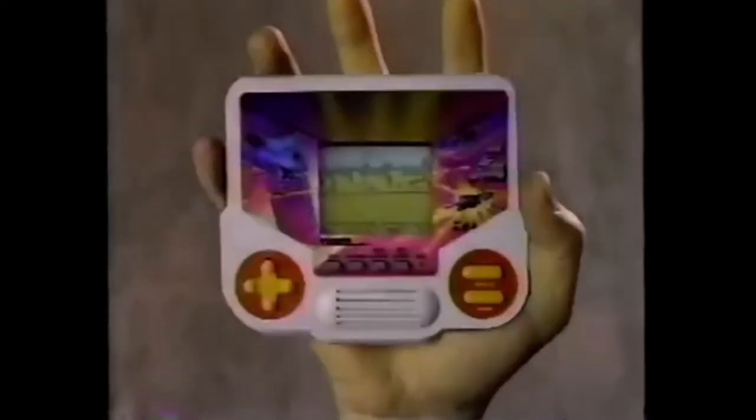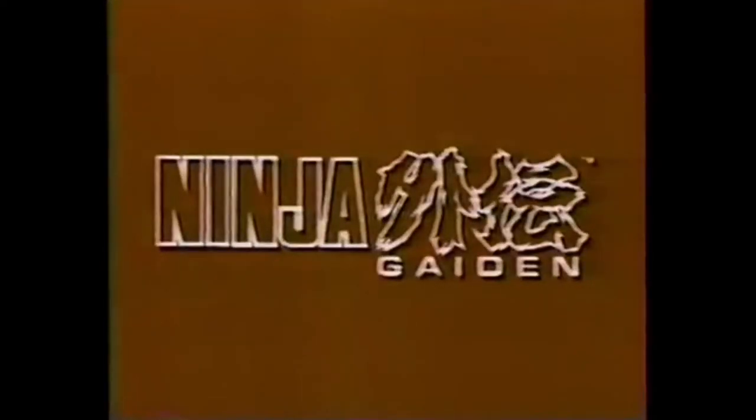Tiger puts arcade action in the palm of your hand. Games like Ninja Gaiden. As the ultimate ninja, use your spin jump and fire wheel to destroy your enemies. But watch out, you must pick up the red power boost that will keep you alive through nine levels of action.